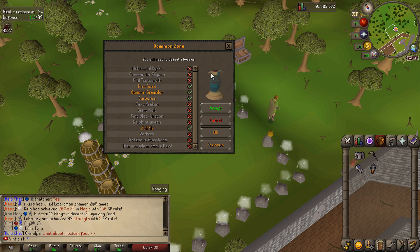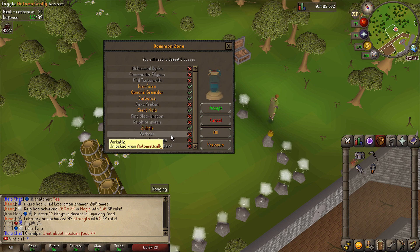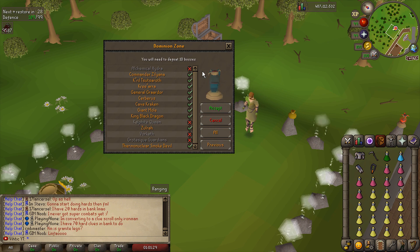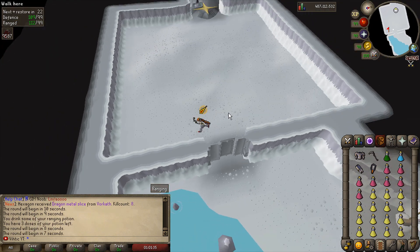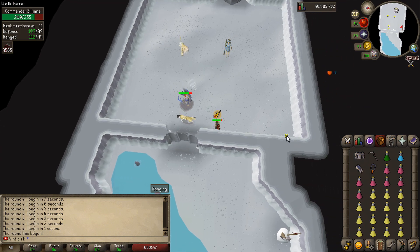We had food left over from doing those four bosses twice, meaning we could do one full run with all four of these bosses plus giant mole, King Black Dragon, and thermonuclear smoke devil — those aren't too hard. That still leaves four bosses out, but I want to see if we can get through this before attempting all 14 in a row. First up is Zilyana.